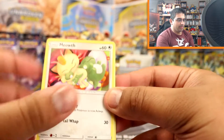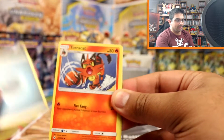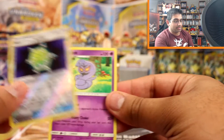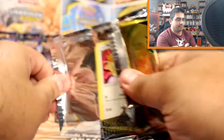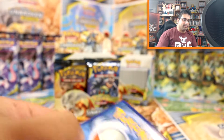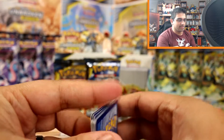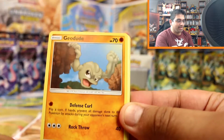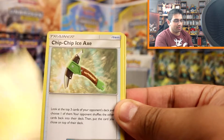Meowth, Geodude, Porygon, Froki, Aaron, Darkness Energy, Torracat, Energy Spinner, Charjabug, Metalcore Barrier reverse and an Arbok - very nice, I love Arbok. You know what, it's been so long since I did openings - it's just nice having so much to open all of a sudden, but also very crazy because there's so much to open at the same time.